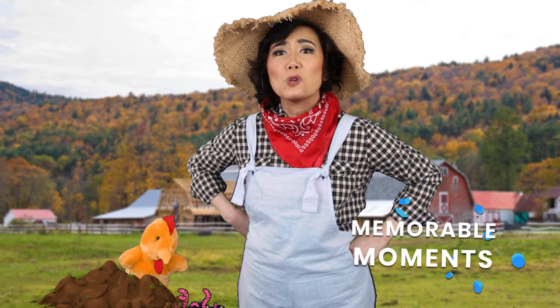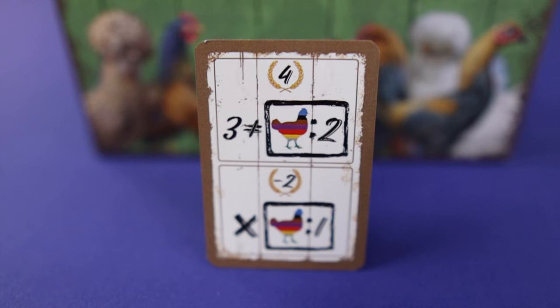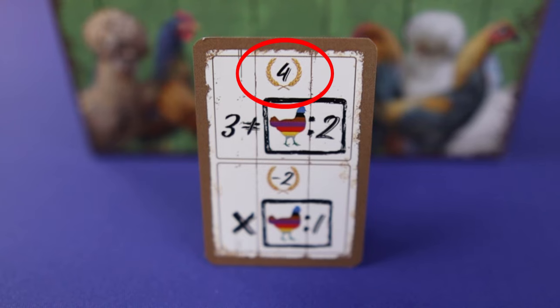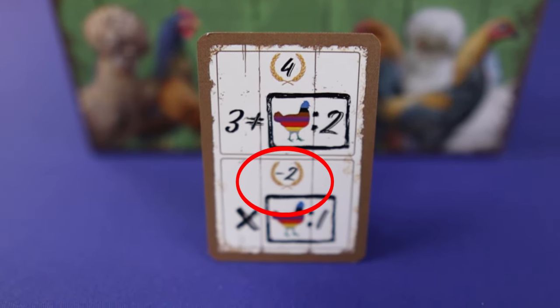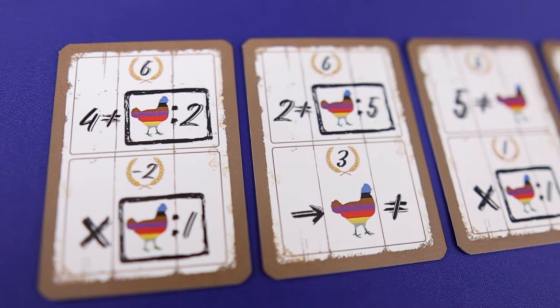There's also a goal card per game that adds even more variety. Things like extra 4 points if you have at least 3 different groups containing 2 or more hens, but also worry about losing 2 points for each hen not in a group in your area. There are a few to choose from, or just pick at random.